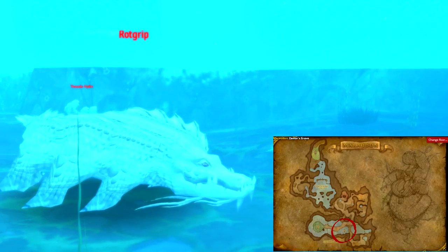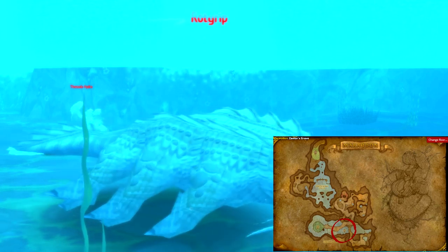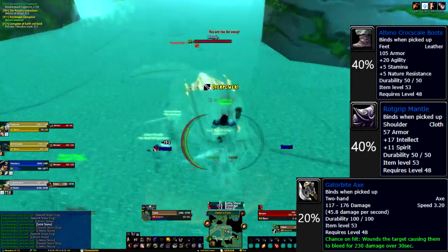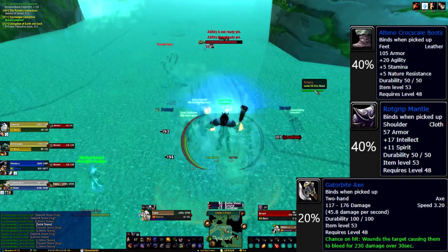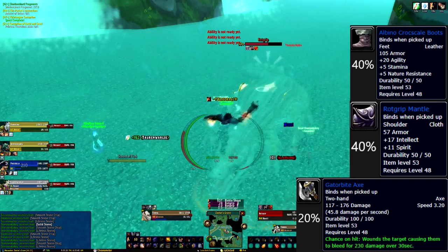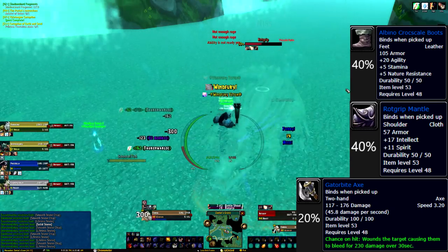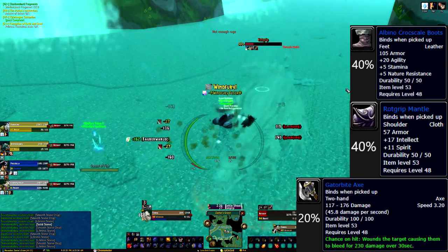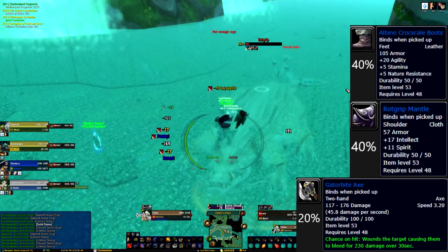Down in the waters at the bottom of the cavern, we encounter a massive crocodile named Rotgrip. Don't let his fierce name scare you as he's just a simple tank and spank. Rotgrip has one ability, Fatal Bite, which just heals him for a portion of the damage dealt when used. Make sure you don't pull the hydras around him as they can be a pain. And if you fight him below water, watch your breath meter.